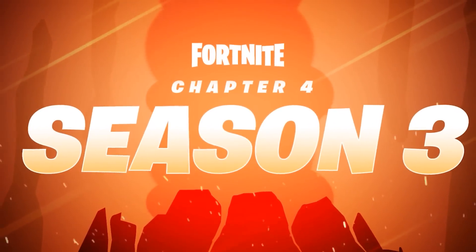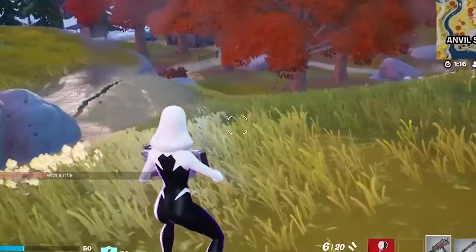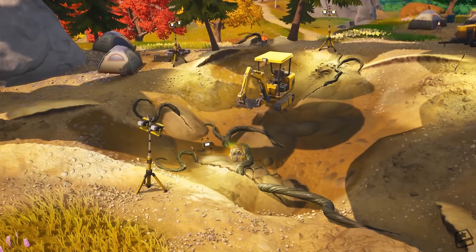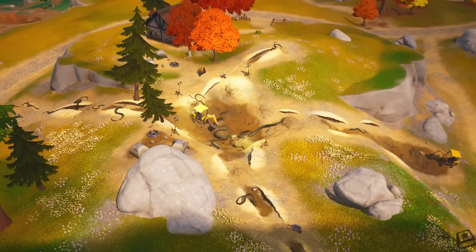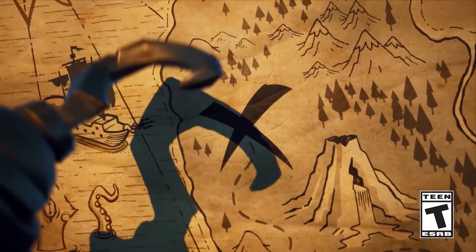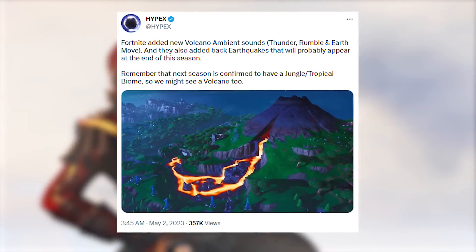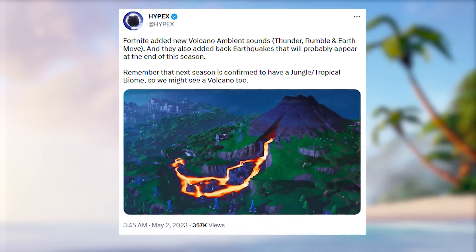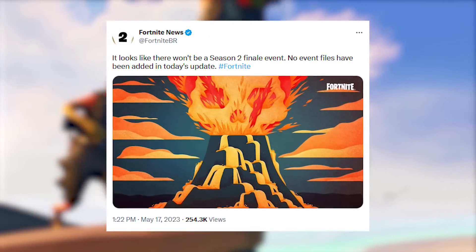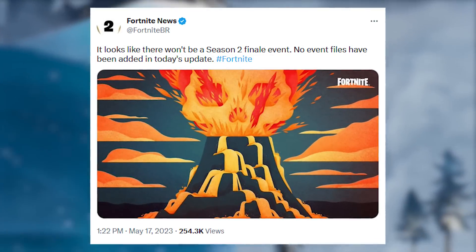We have new Season 3 exclusive leaks that have just been found. The earthquakes around the Fortnite island have been interesting, not to mention creepy changes around the map like new roots growing around the island, similar to the reality tree with Harold. This confirms that Season 3 will have a volcano theme with a new jungle POI added, similar to Fortnite Season 8. Unfortunately, there will be no live event at the end of this season, as no event files have been added yet.